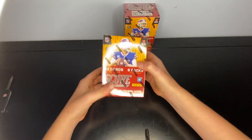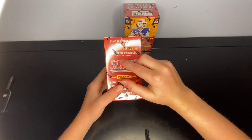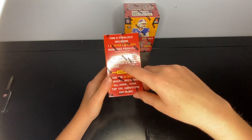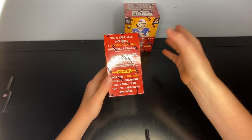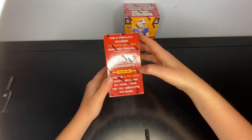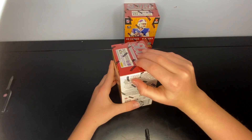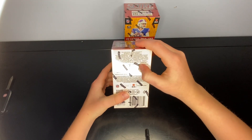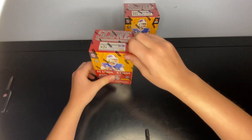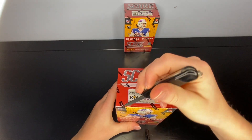It's pretty heavy. You can find six parallels including one blaster exclusive numbered parallel, and there are some rare inserts — All-Hands Team and Top 100 Hard Score. You can also get pretty good numbers down to 25. You can also get autographs and memorabilia. We're looking for all the new guys — probably a Bryce Young or CJ Stroud.